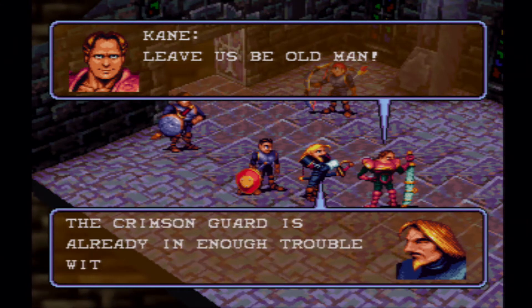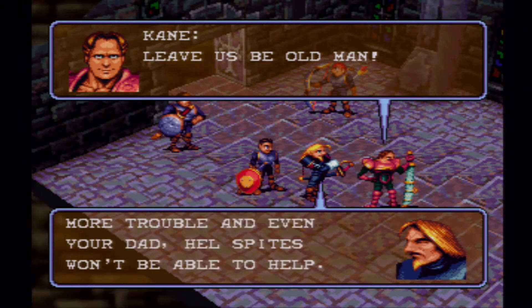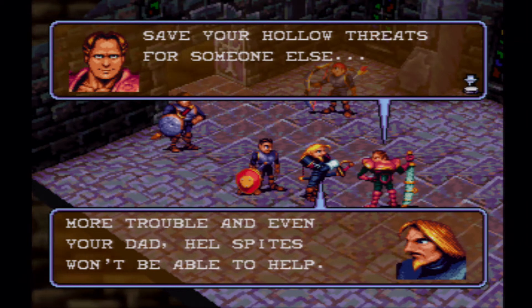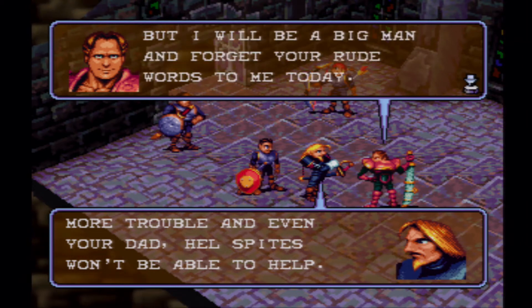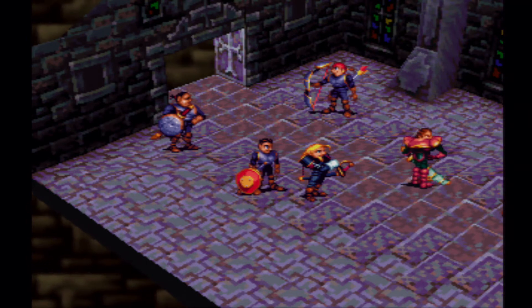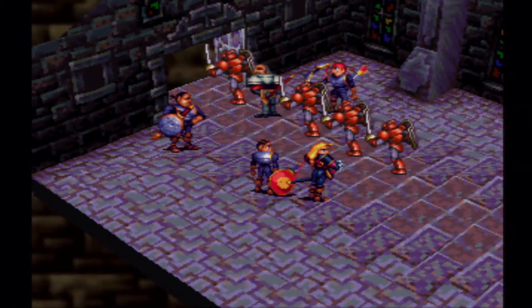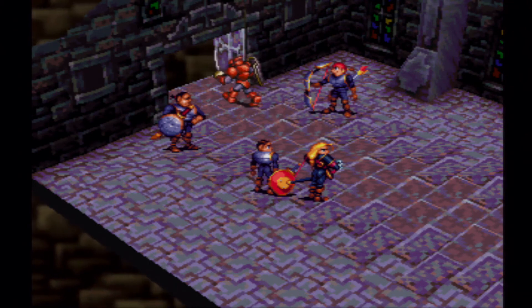You best watch that mouth of yours, Cain. The Crimson Guard is already in enough trouble with the council. Save your hollow threats for someone else. However, I'm taking this old blue-blood with me. Military has probably higher priority here than the police or security forces.